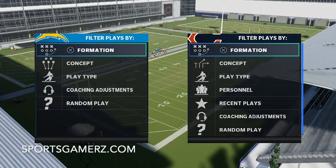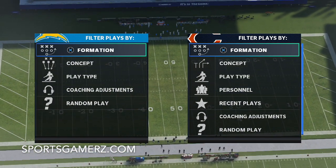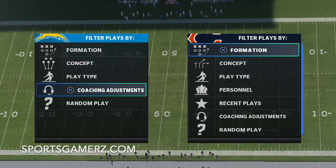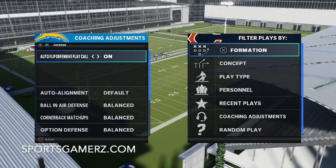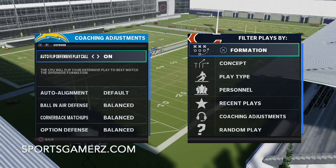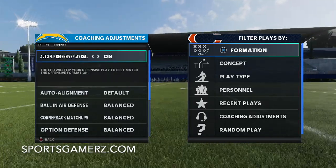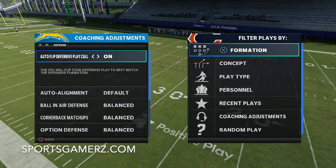We're going to be looking at the Big Nickel Over G. As you guys know, this is a very popular defensive formation that you can find in a lot of playbooks. I like to run it out of the Giants. I'm going to be running a variation of Cover Three. As far as my auto flip and coaching adjustments, I like to have it on — I always want the nickel back on the strong side of the offensive formation, so if they have three receivers on one side, the nickel back is on that side.